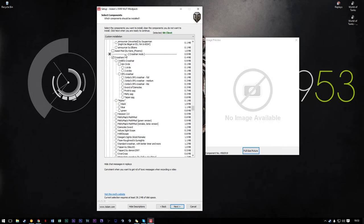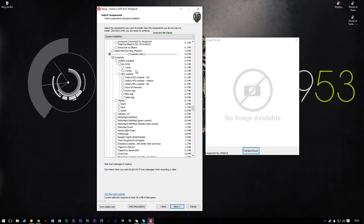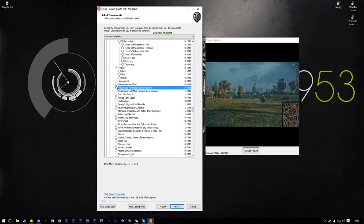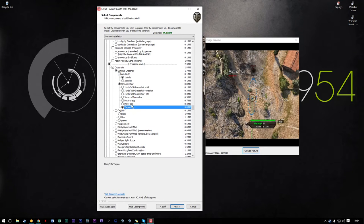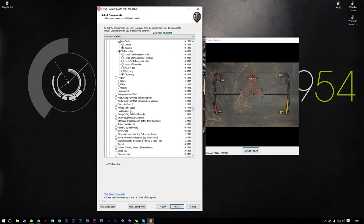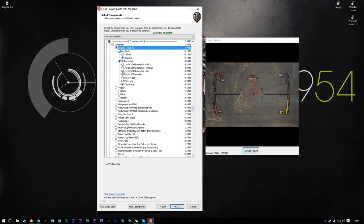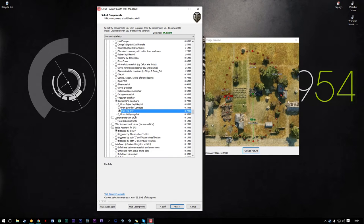Crosshair — I don't use a custom crosshair. If you are going to use one and I can't convince you to just use the in-game one, I'd recommend either Jimbo's crosshair with two circles in the melty SPG, or one of the melty math mods. These two crosshairs are probably the best custom crosshairs you can get and they're wonderful. However I recommend getting used to the in-game crosshair because they're actually really good now — they added a fourth option which just makes people's life easier. I just use the custom SPG crosshair and either pro-RT or melty, and I usually use melty.